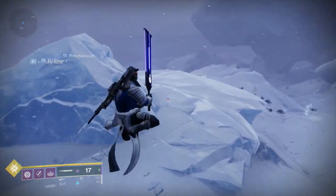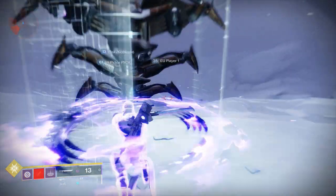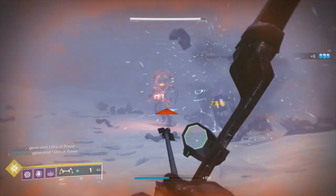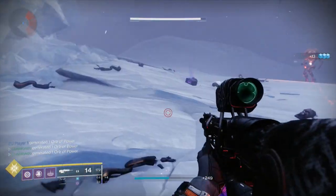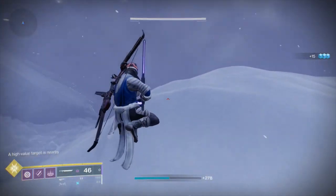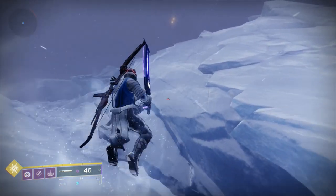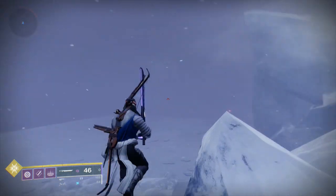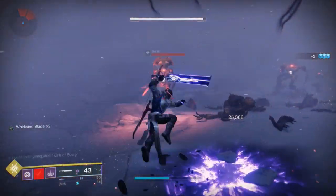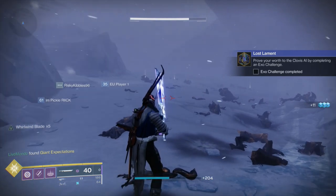Once you complete that step, you'll unlock a brand new activity that was also locked behind the Deep Stone Crypt raid being beaten: Exo Challenges. You'll be prompted to go complete an Exo Challenge. It looks like there are multiple different types. You can do the Minotaur farming in this area right outside the Perdition lost sector in Cadmus Ridge in just a couple of minutes.